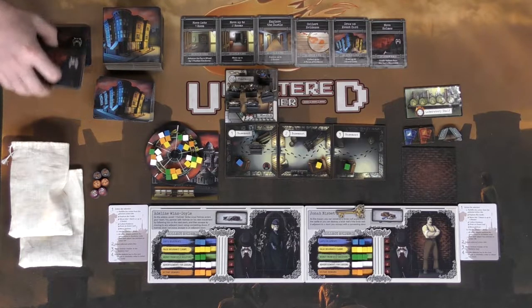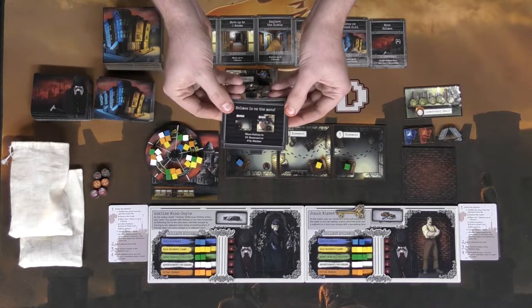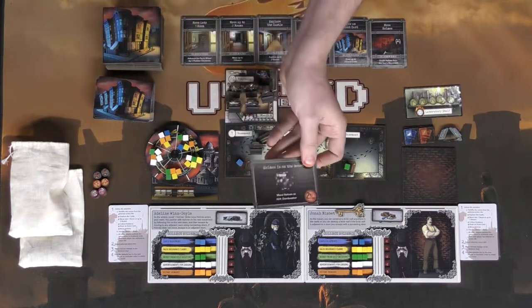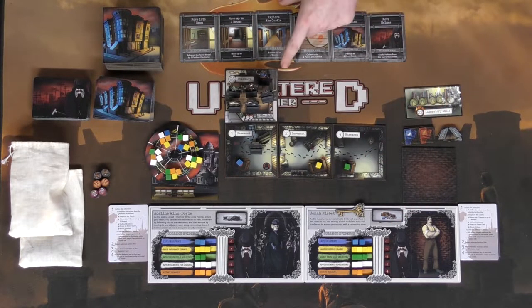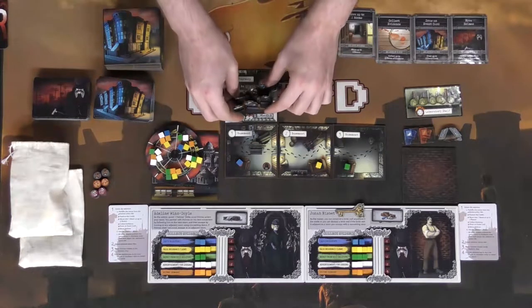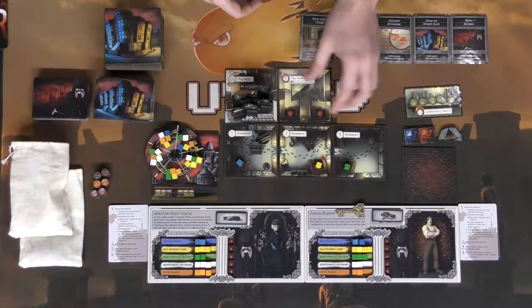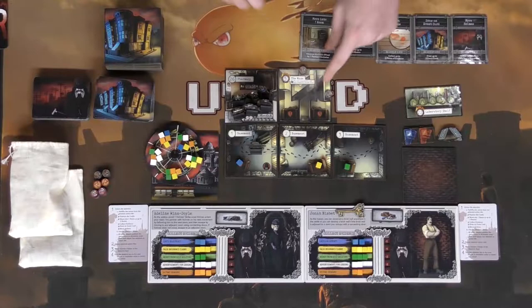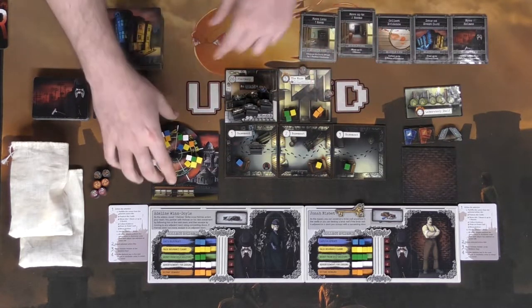Once each player has taken one action the round ends. You flip over a Holmes movement card — make sure the deck is shuffled. Some cards trigger a Holmes rampage where he draws multiple cards, others give a choice, and some just send him to a specific numbered space. For example, if the card says 'go to 24' Holmes moves there. Now for a quick demo: Jonah selects the explore action, removes the tile, and explores. He's in a room with three doors — he explores door one, which is a maze counting as two rooms, places the tile, fills the spaces with cubes, and locks the unconnected doors.